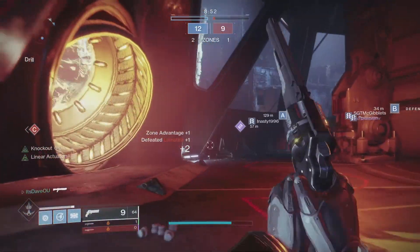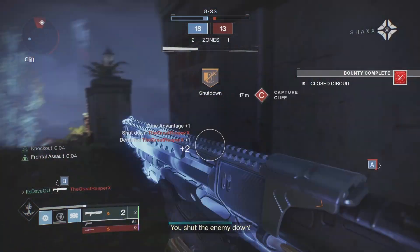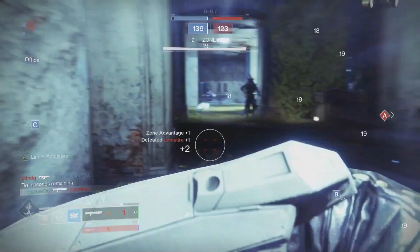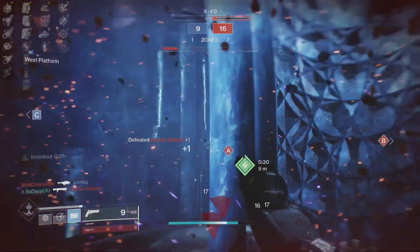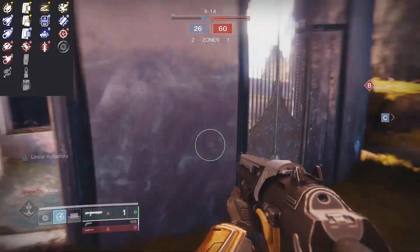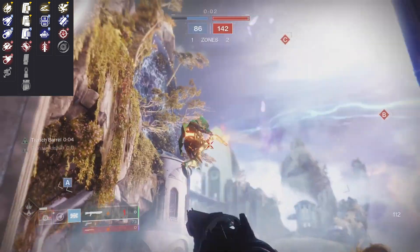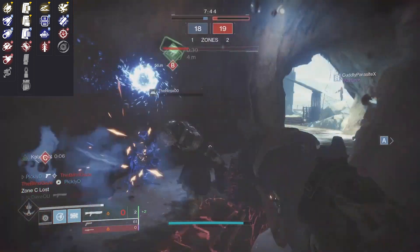Going over PvP, this is very interesting because I find this shotgun is being used a lot in PvP. I also see people using Parcel of Stardust — just because it's a lightweight frame shotgun, and for some reason those are performing very well in the current sandbox. Barrel-wise, you want Rifle Barrel or Full Choke — those have always been the best two barrels. Magazine-wise, Accurized Rounds — 100%, you want that range. In trait column one, you have Quick Draw, which lets you whip up the shotgun faster and gives you a mini version of Snapshot, essentially increasing your handling.